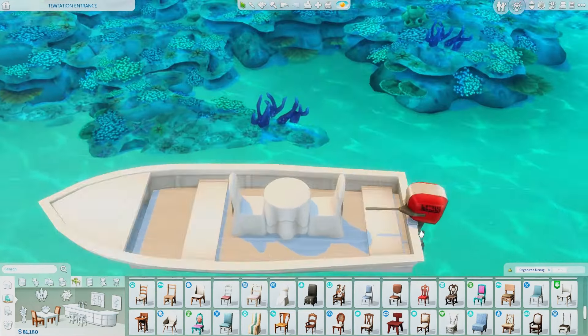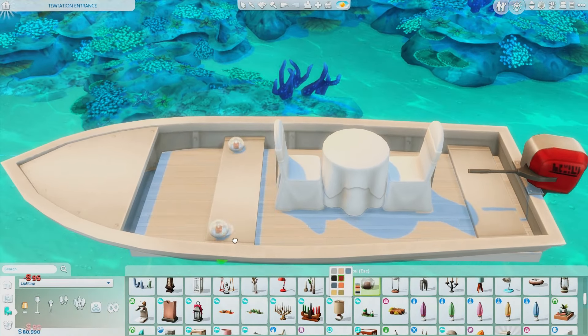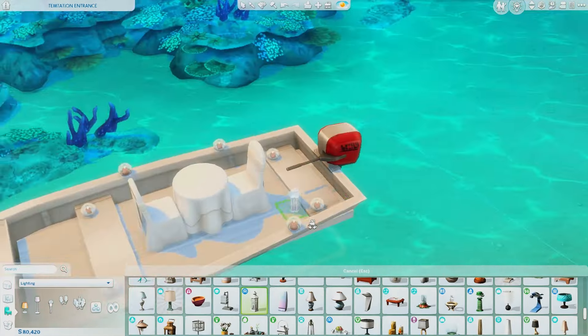First I make sure that my boat is right under the platform before I drag it down. As you can see, the platform fits perfectly, so now we can start to decorate our romantic boat.